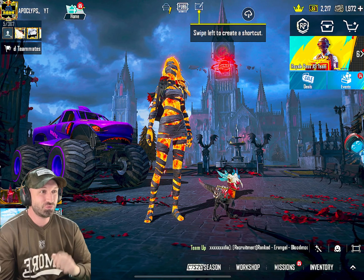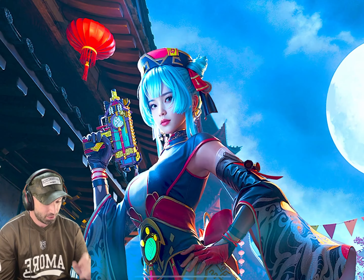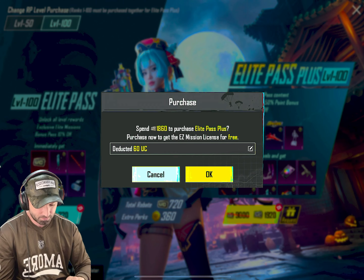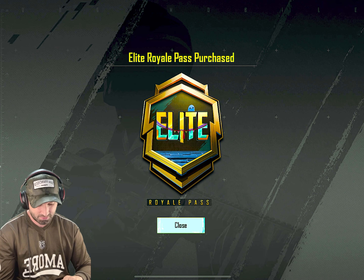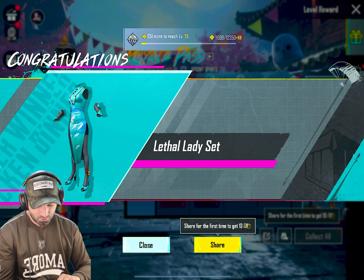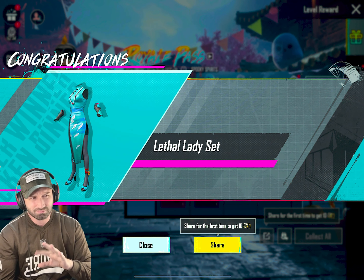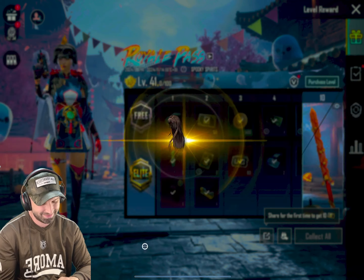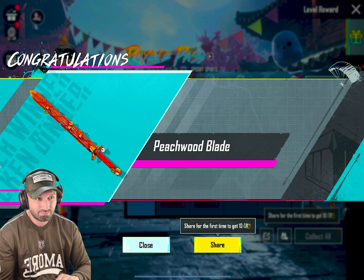Today I'm going to be playing my first few games since the new update came out. First things first, we need to buy our new Royal Pass. Going ahead and buying the elite pass — got a 60 UC discount, which is nice. Straight up to level 41! This Royal Pass is kind of like Halloween mixed with Chinese culture: there are Chinese dresses and ghosts floating around in the background. Interesting combination. Oh, that's cool — peach wood blade!